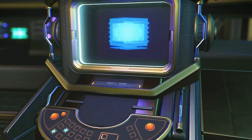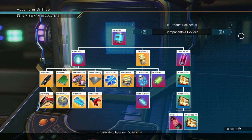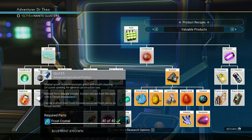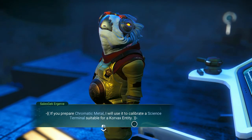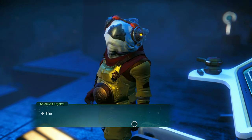He will give you glass. Let me see if I can find the diagram for glass. He'll save you the cost of buying glass with nanites. The next thing he will give me is the science terminal.